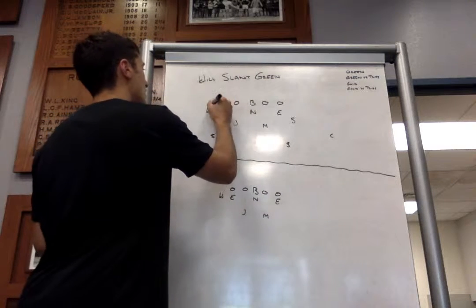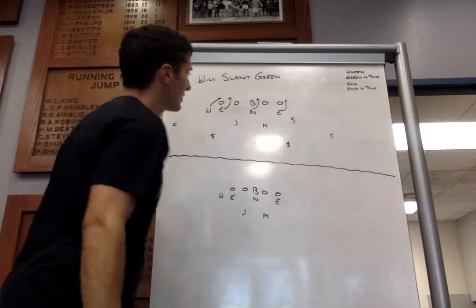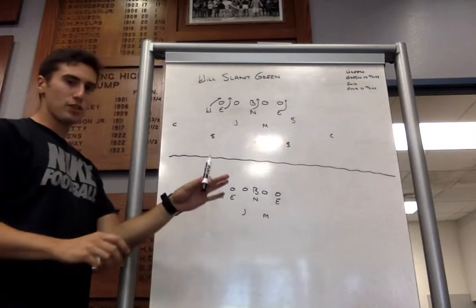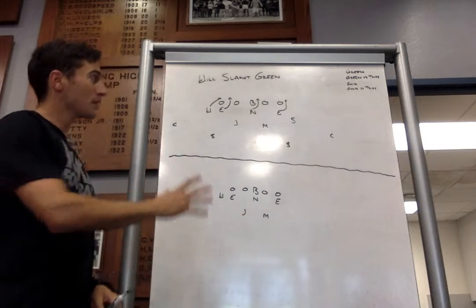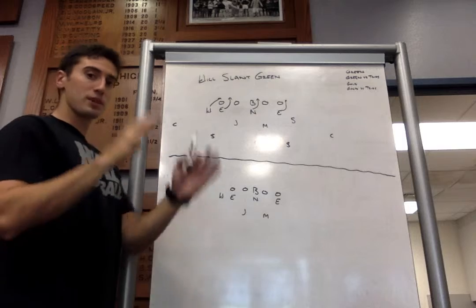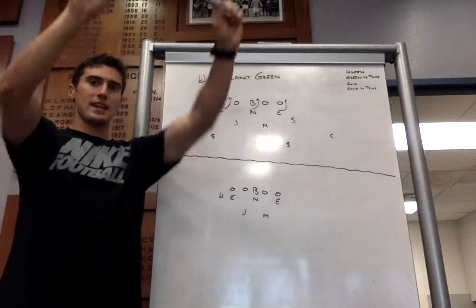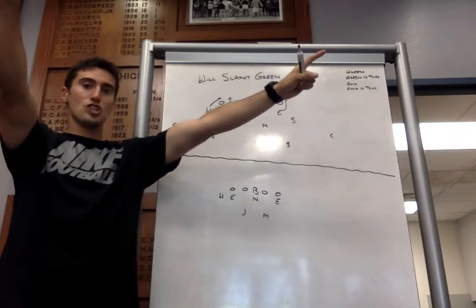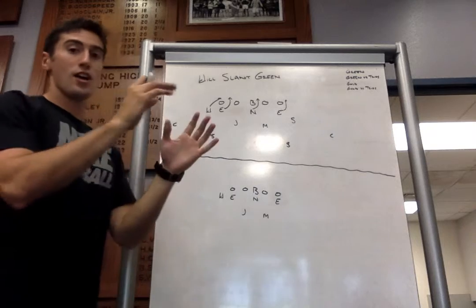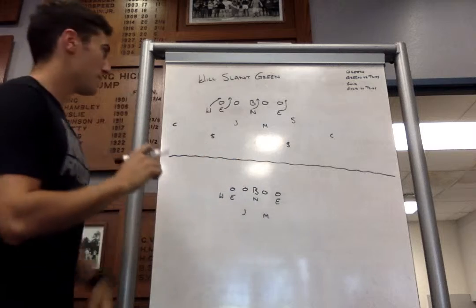As we went over in our last video, we're going to run our will slant stunt up front. Similar to what I talked about in our last video about stemming, we want to give the offense a pre-snap look — a pre-snap picture they see on every single snap. So every snap, they come up to the line, they see two high safeties, they see two corners. Same picture every play. Right before the snap, or right at the snap, that's when we're going to move and change that picture.